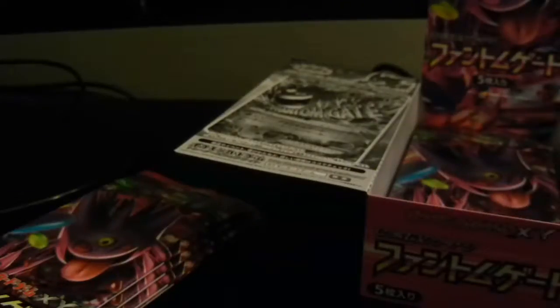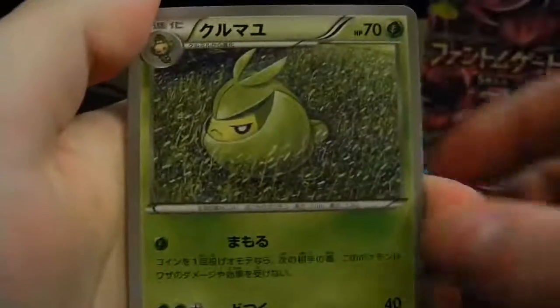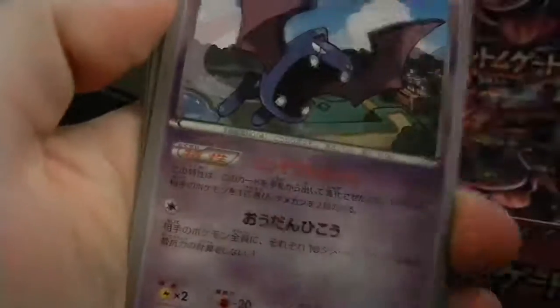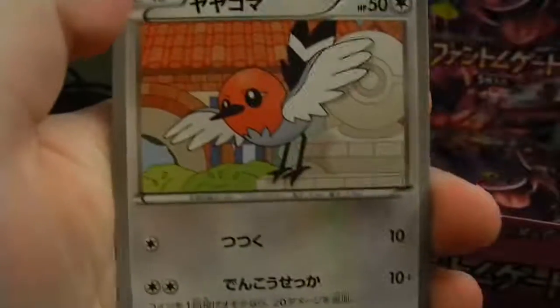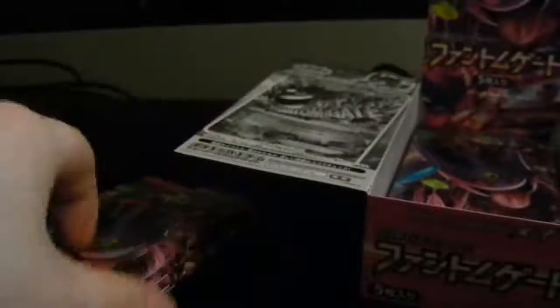Opening from the bottom this time. Put the one card to the side and we got Moosharna, Swadloon — that's the pre-evolved form of Leavanny — Golbat, Fletchling, and a Jellicent. So I got Frillish and Jellicent. Someone in the stream wants to know if Snow Island is going to play Pokémon X or Y after the opening.